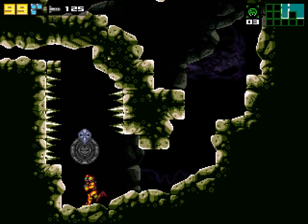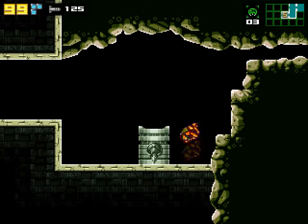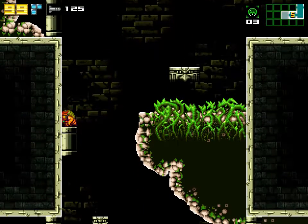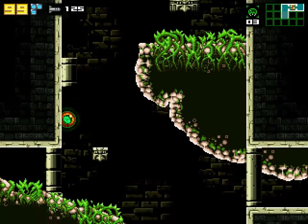Here's another one of those weird Chozo sculptures. The High Jump Boots allow us to reach this ledge and access another Metroid breeding ground. You can get back here with Bomb Jumps, but I don't recommend coming here without the High Jump Boots and the Varia Suit anyway. You'll see why.